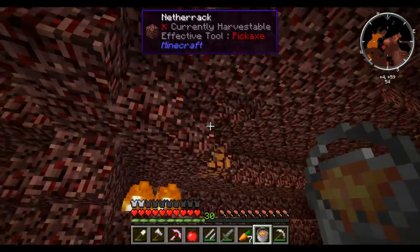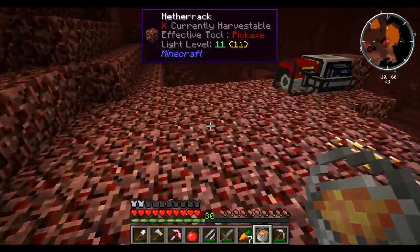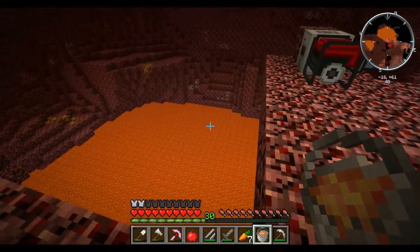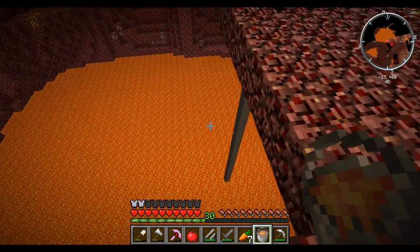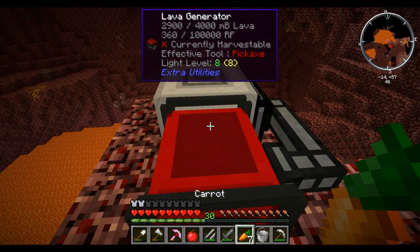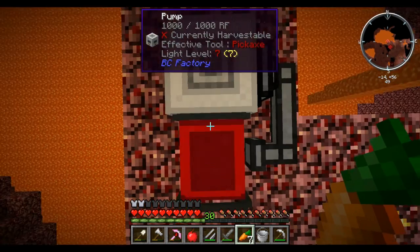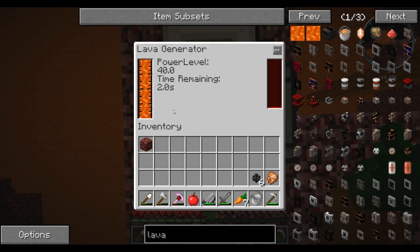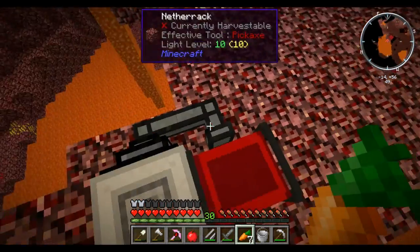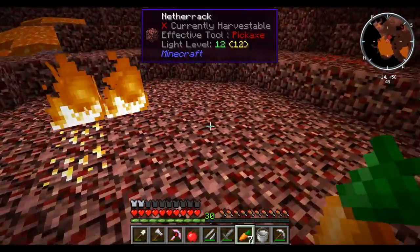We're back - luckily there's a lava source up here so I've just quickly grabbed that, which means we don't have to go down to the surface. I'm hoping this thing's powered down and it has - that's great. So we can stick this into our lava generator, which should start generating power, which will then fuel this thing to give us lava. Oh, I left the freaking tanks in the overworld - god damn it, be right back.